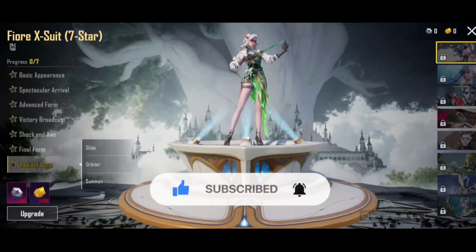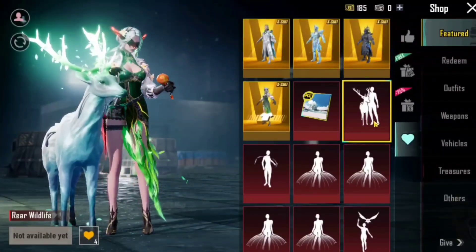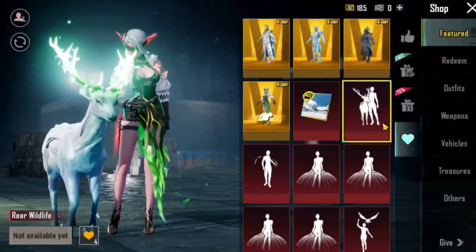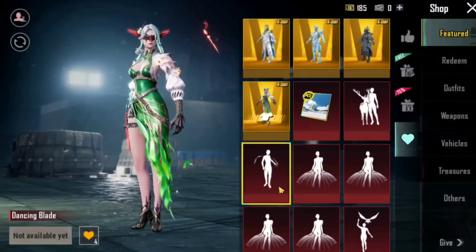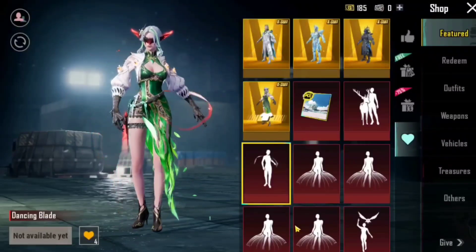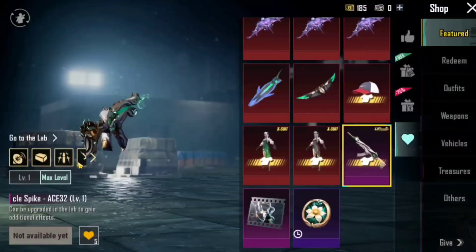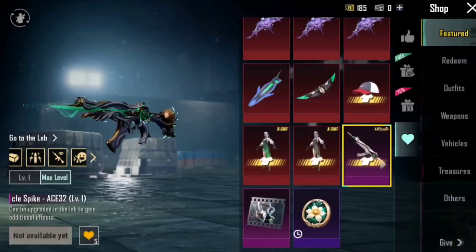Okay, in the final form you will have an emote — our turd style on the knife style. I will add Glider, and also add a little bit of that Glider. Then we also add the Ace 30 gun skin, a level gun skin.